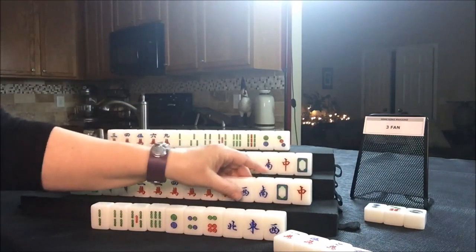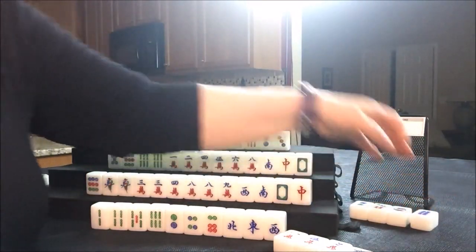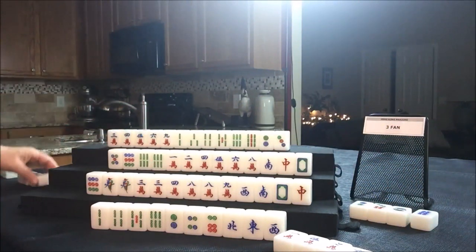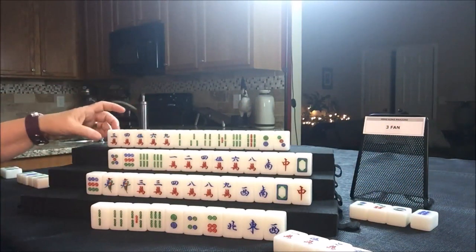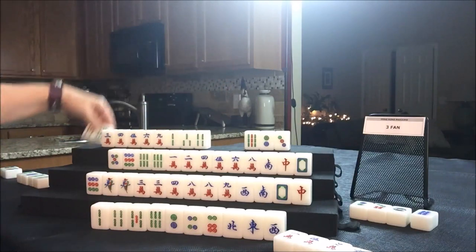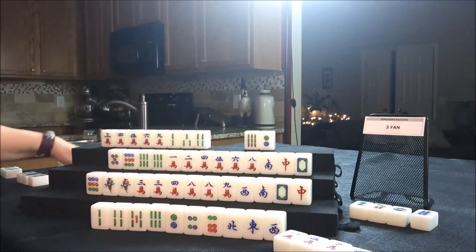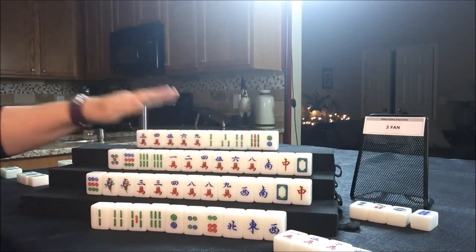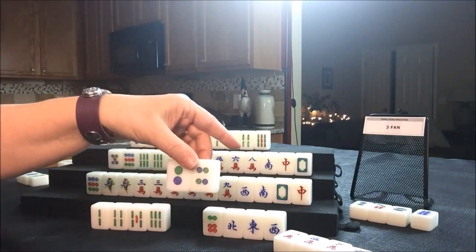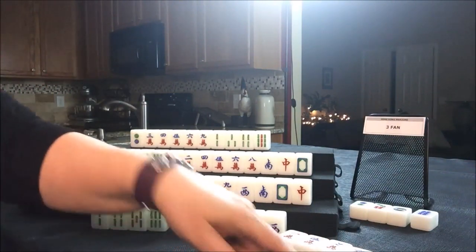Drawing four South — there's a red dragon, that could help with scoring. Let's throw the eight dot; there's already two out. Drawing four West — four bam, that's a discard. Drawing four North — they could take that for a chow. Let's try to get them to bams. Chow! Discard three dot. Drawing four North — let's have them chow: two, three, four. They now have two chows in dots.